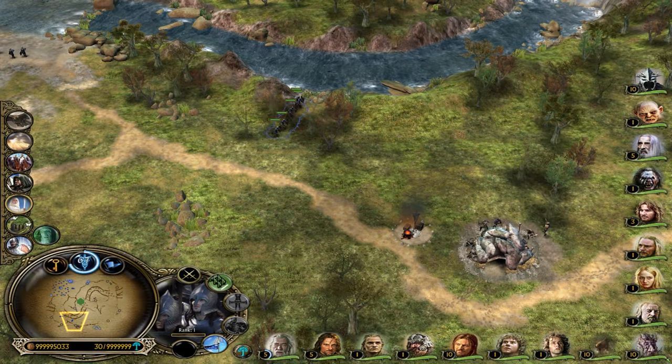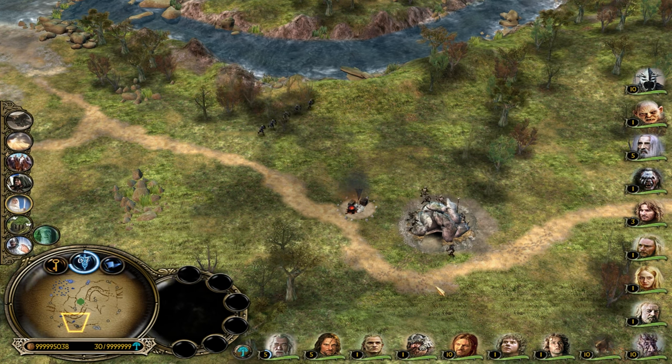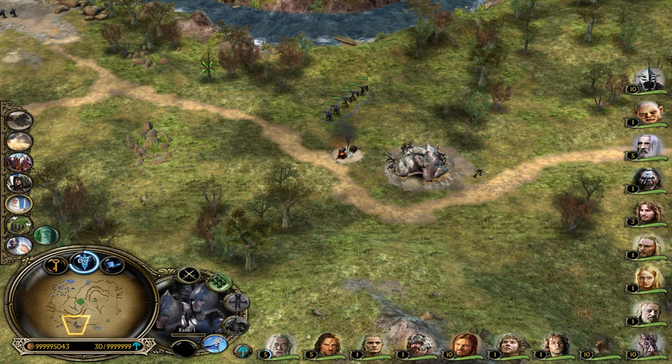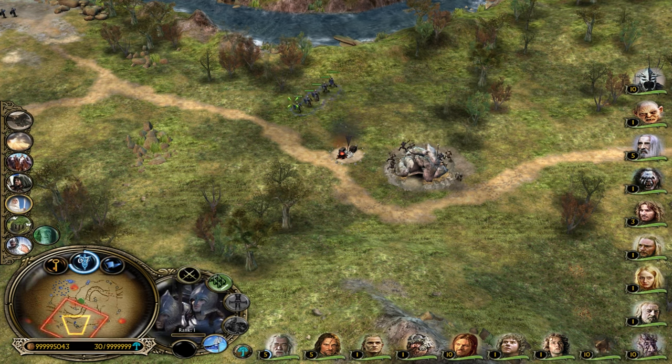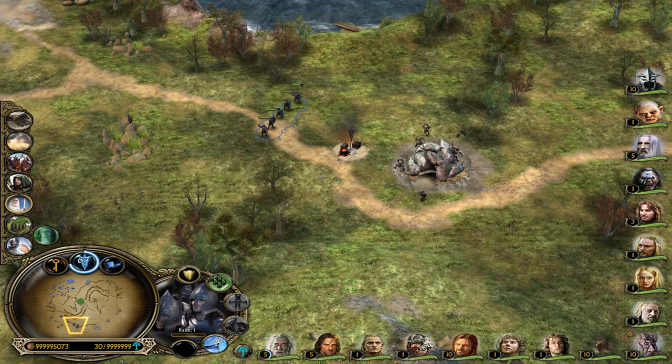A feature that never existed before is the new battle stance for units, summons, and heroes, which will allow you to control your units much more easily. You want them to automatically engage nearby enemy units — just activate the aggressive stance. You want them to do nothing automatically — enable the hold ground stance.